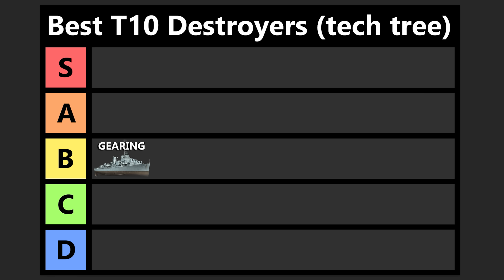Next up we've got the Z52. This is a ship that I think is just a worse Gearing. The torps are way worse, the guns are worse in a lot of ways. The HE is pretty anemic on the Z52, even though it does pen 32 millimeters of armor. The shell damage is just so low and it feels pretty weak. The reload is quite long on the main guns. The gimmick here is that you have a hydro that basically matches your concealment — six kilometer hydro, 6.1 kilometer concealment — making it very powerful as a cap contester.